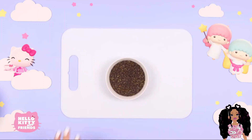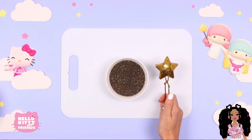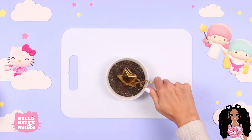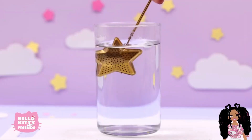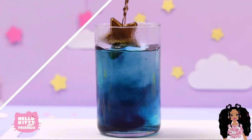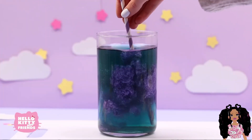We're going to use a specialty tea called Butterfly pea tea. It's a beautiful blue color, which will perfectly match our Little Twin Stars drink. Make the tea just like you would normally and let it cool. Once it's cooled, stir in some luster dust to make it glitter and shine.